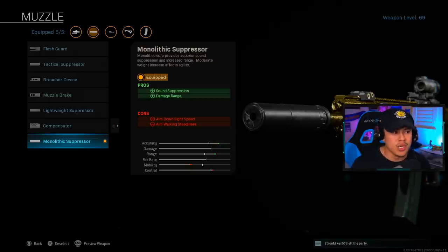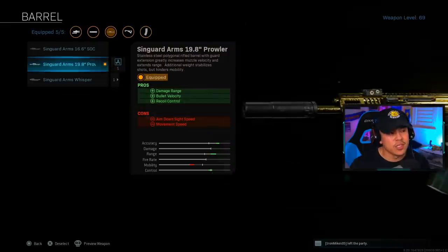For the muzzle, I'm running with the Monolithic Suppressor. Being as stealthy as possible is the most important thing in Warzone, because when you fire your weapon you do not want nearby enemies to rush you. And of course, another added bonus with the Monolithic Suppressor is that extra damage range boost.